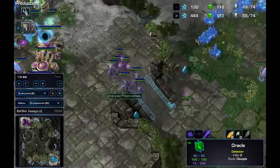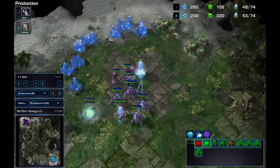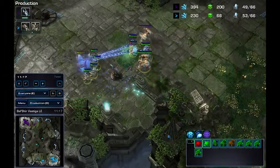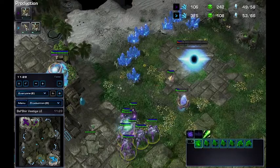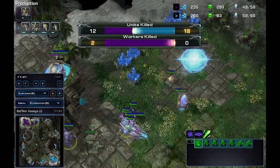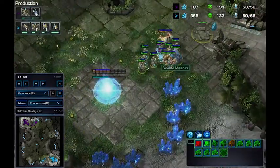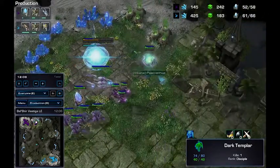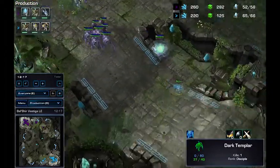Both players are going to expand right now and move into a mid-game. Both expands coming down. Units lost are pretty even, though Pasanthimos lost more army units. We'll see if he'll be able to get out of this — he is going Void Ray. We do have Immortals coming out from Magnet. Another DT harassing the natural and it will just get picked up — that's a lot of gas lost right there.